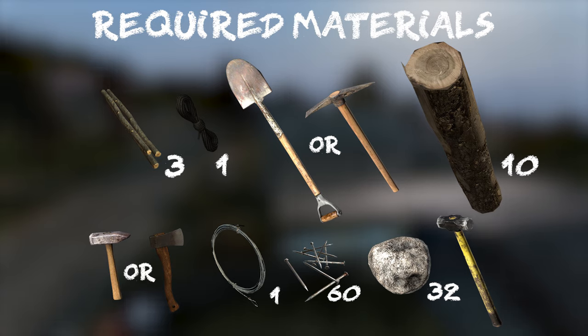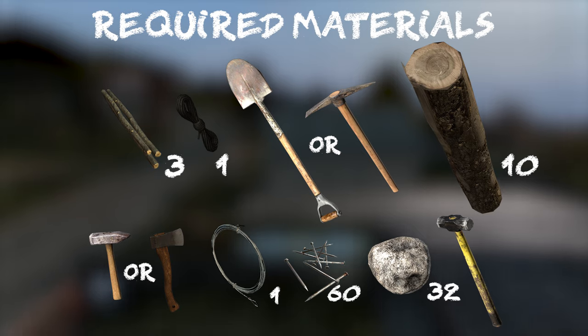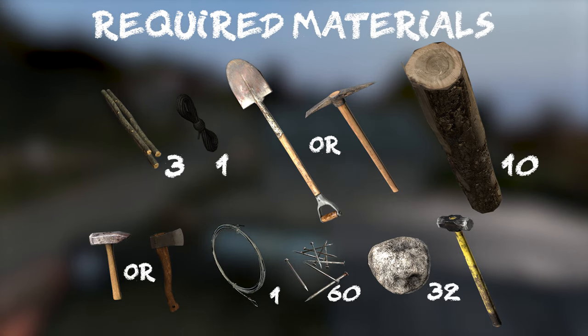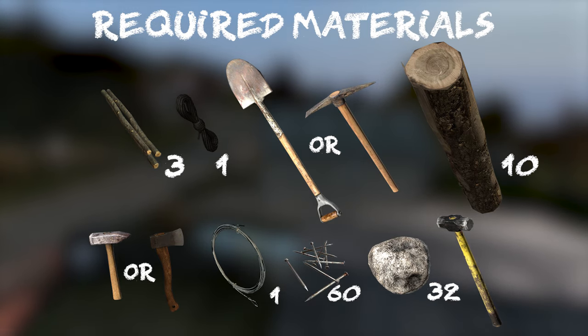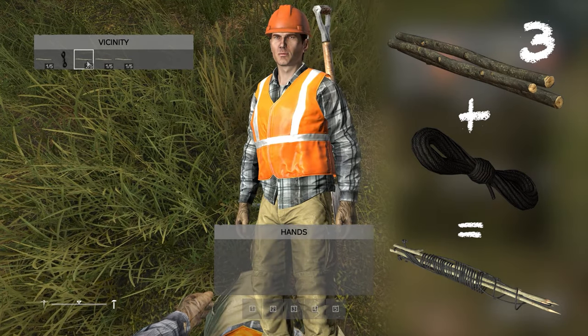Now let's build the flagpole. The required materials are: three small wooden sticks, one rope, a shovel or pickaxe, ten wooden logs, a hammer or hatchet, one metal wire, 60 nails, 32 large stones, and a sledgehammer.